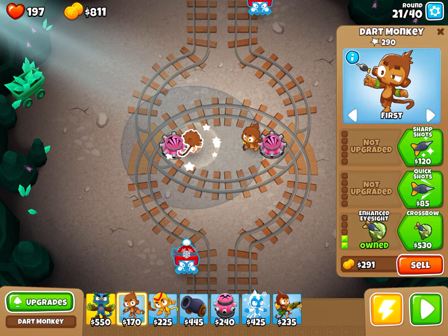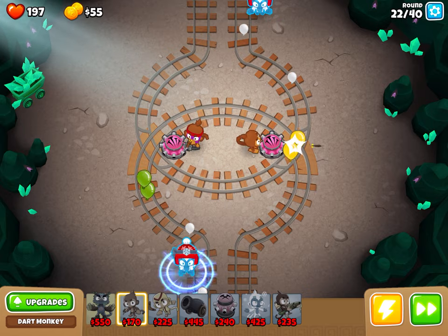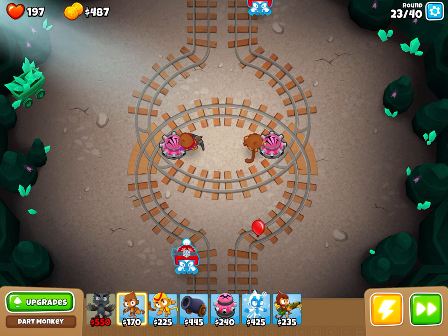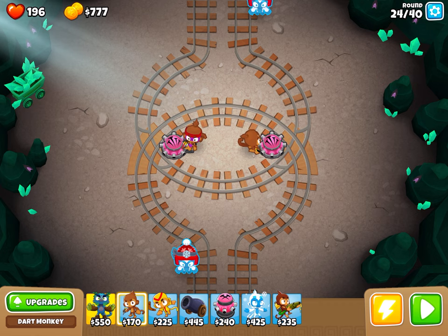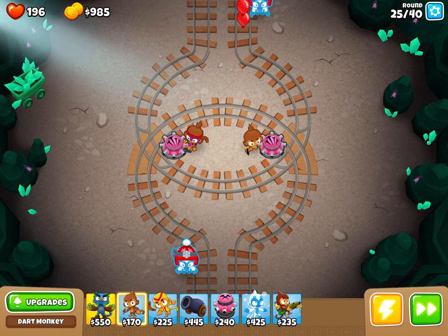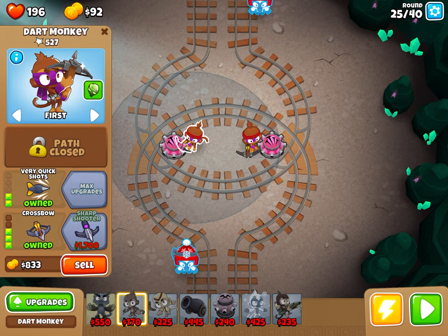I should get crossbow on one — quick shots, stuff is sneaking through now. I'll get cold snap and deep freeze, and I'll get crossbow and very quick shots for the one on the right.